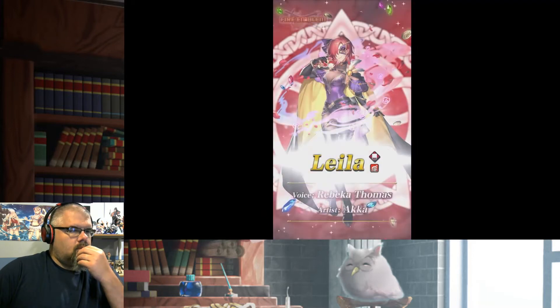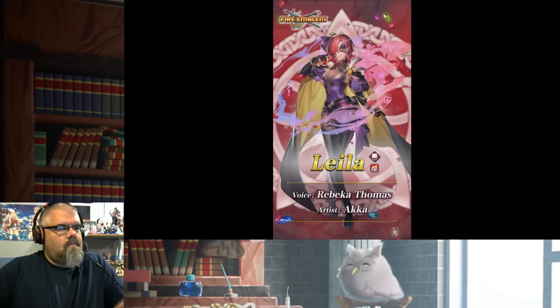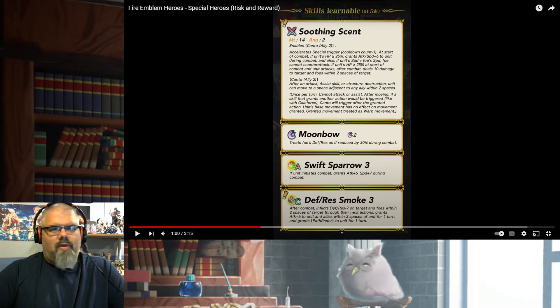Soothing Scent, Accelerating Speed, Canto Ally 2. They're pulling out all new kinds of Canto here. Special cooldown minus 1, slayer effect. At start of combat, if unit's HP is greater than or equal to 25%, grants Attack/Speed+6 to unit during combat. And also, if unit's speed is greater than foe's speed, foe cannot counterattack.